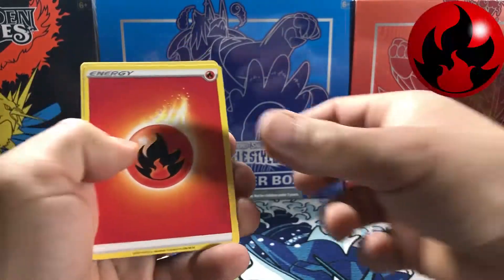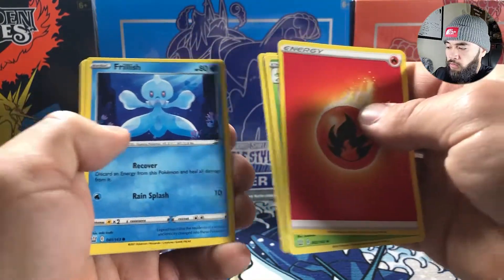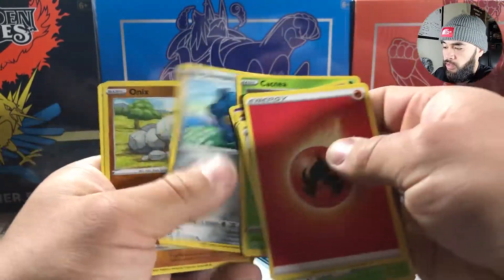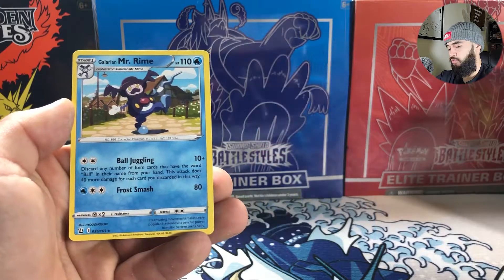So we got fire energy, Weepinbell, Luxio, Tower of Waters, Frillish, Rolycoly, Spoink, Cacnea, Bronzor, Onyx at the reverse holo spot, and then a Galarian Mr. Rime.